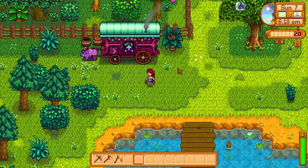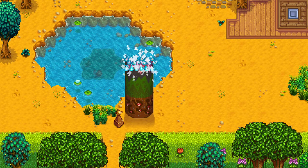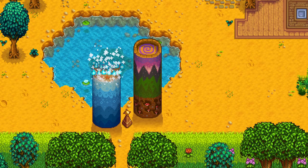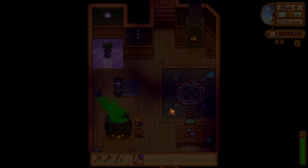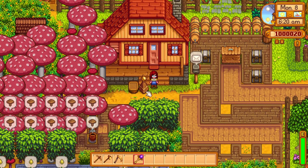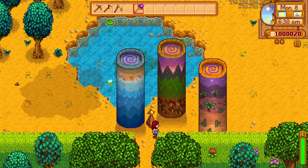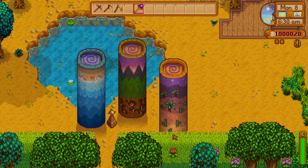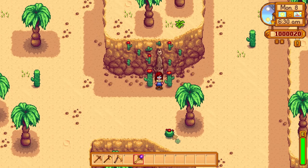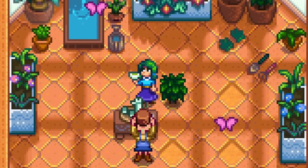Placing the mini obelisk at the Cinder Sap Forest exit can save you time when grabbing hardwood or checking the traveling merchant. You can make it even more effective by placing all four obelisks right next to the mini obelisk. Then if you use the return scepter and immediately use the mini obelisk, you'll be right next to your set of obelisks and can continue adventuring without wasting any time at all.